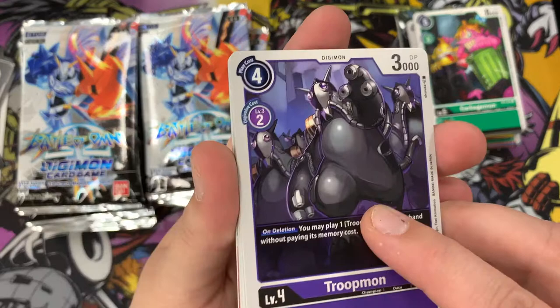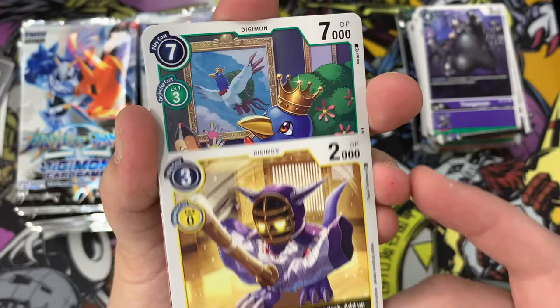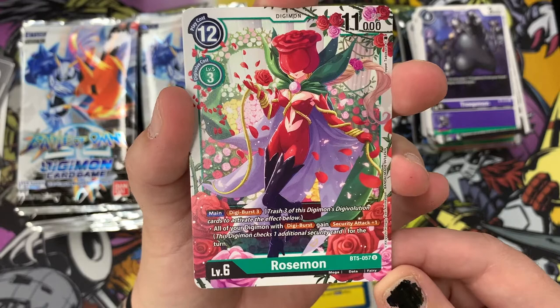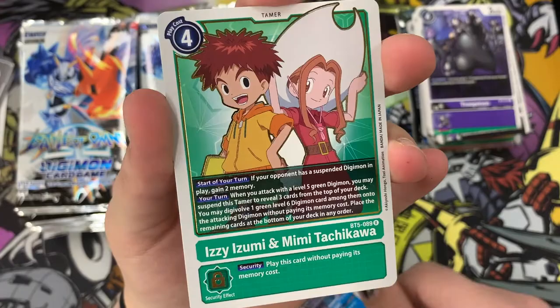We have another Troopmon, Karamon the creepy boy, Monocromon, another Coatmon, Deramon, Jokermon, Nightmon - pretty self-explanatory - Spiral Masquerade option card. An uncommon Rosemon - that's a very pretty card. Even their uncommons are gorgeous. We have Cinnamon and a rare Metal Garurumon again with the foil edging.